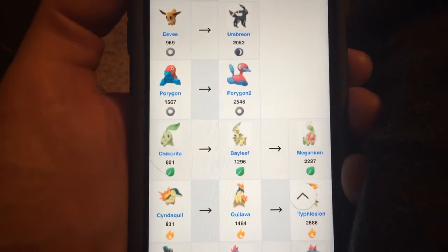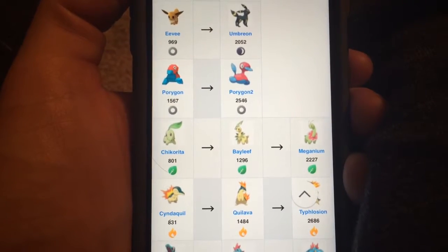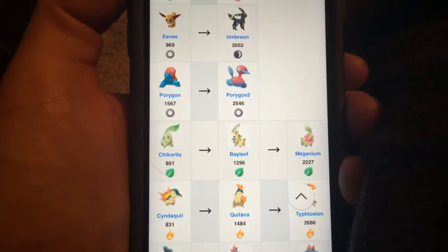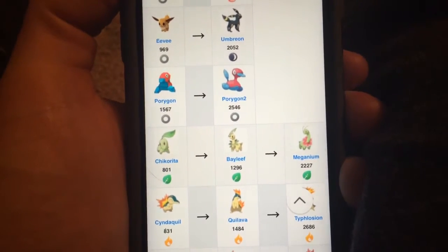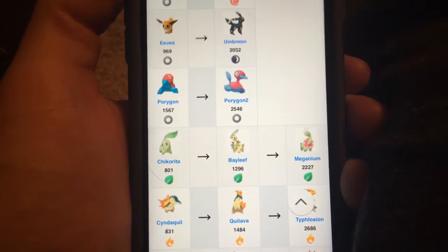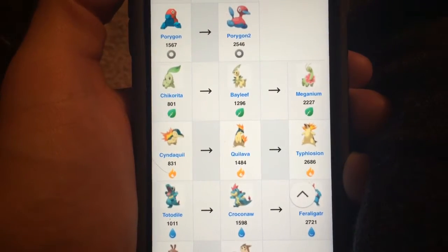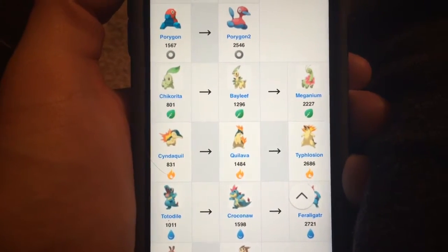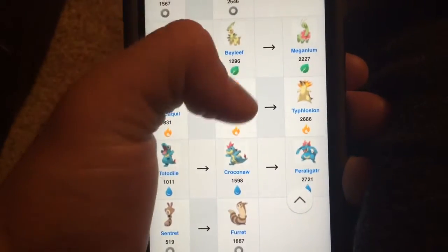Something that I really like about this — Chikorita can be evolved into a Bayleef and a Meganium. Those are real old school. I haven't seen those since way back when I got the Game Boy Color and Pokemon Blue, something like that. You got your Cyndaquil into the Quilava and the Typhlosion. The Totodile into a Croconaw, and finishing off with the Feraligatr.